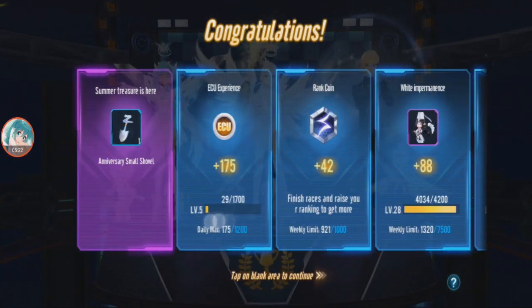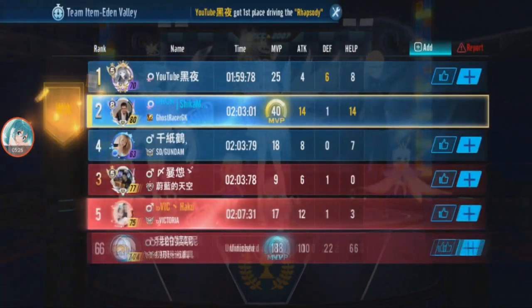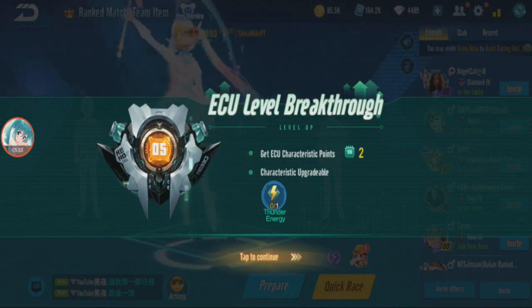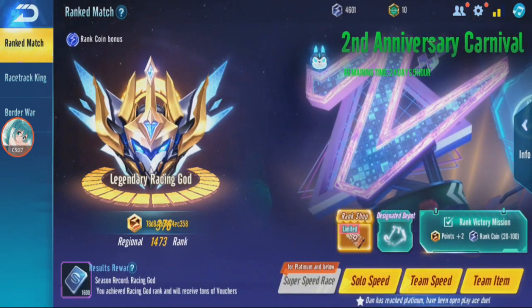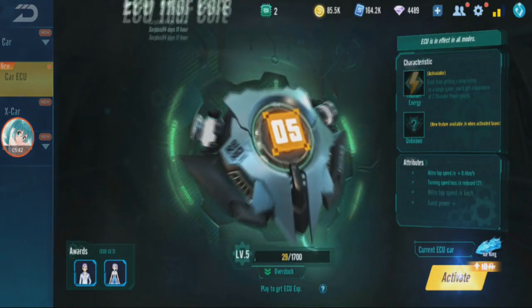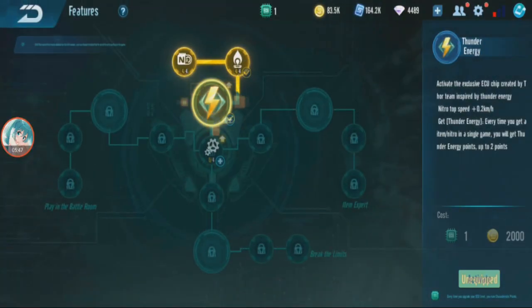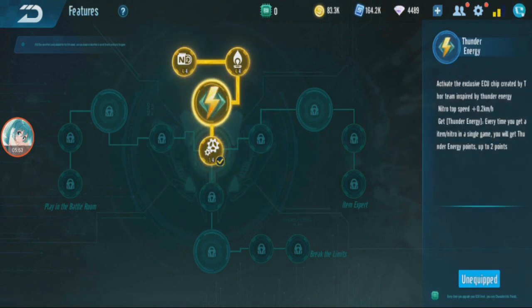I just played one game and got ECU experience — my ECU is now level 5. I'm playing idle mode. Now you can see the characteristic upgradable thunder energy is available. I activated it, so now I can collect ECU energy — I'll show that shortly.